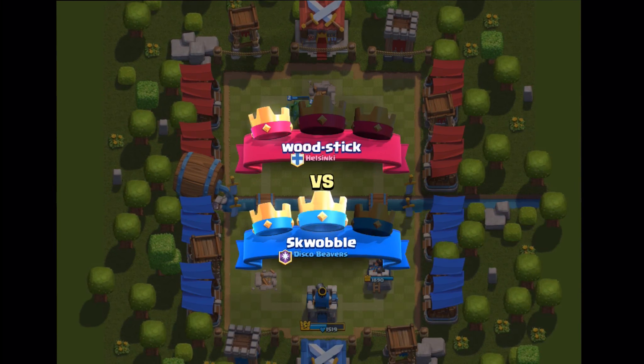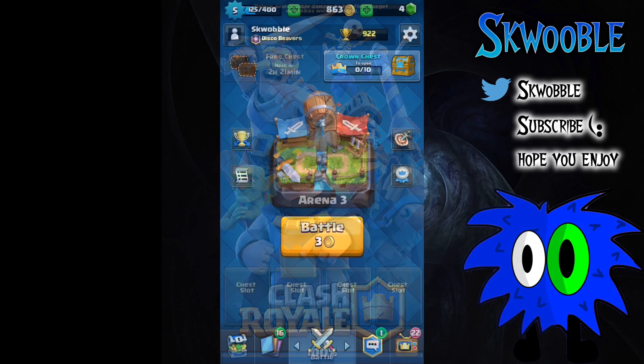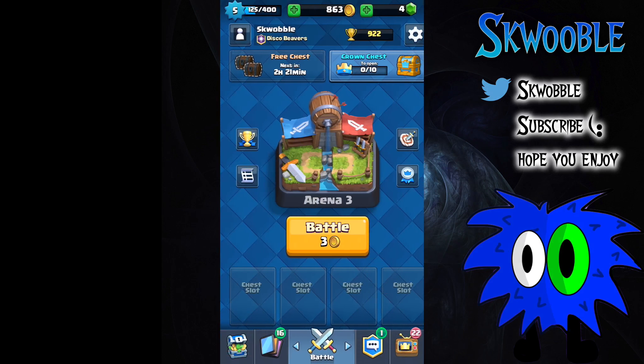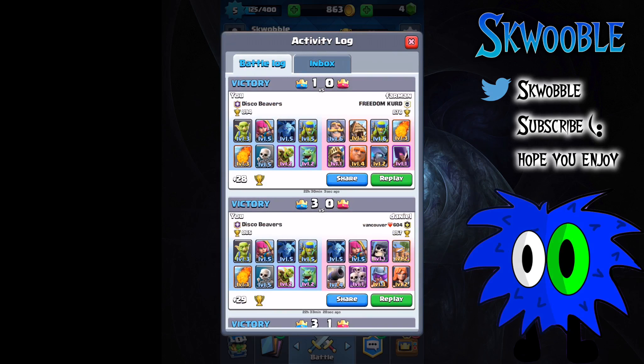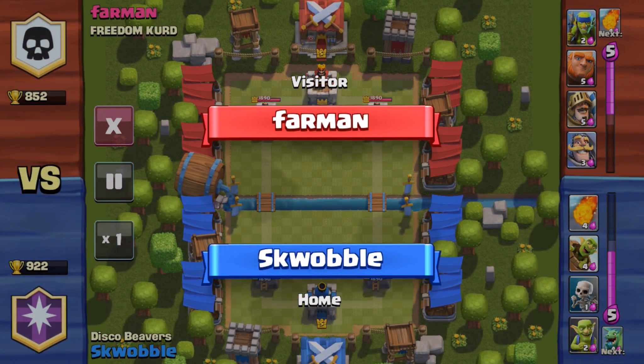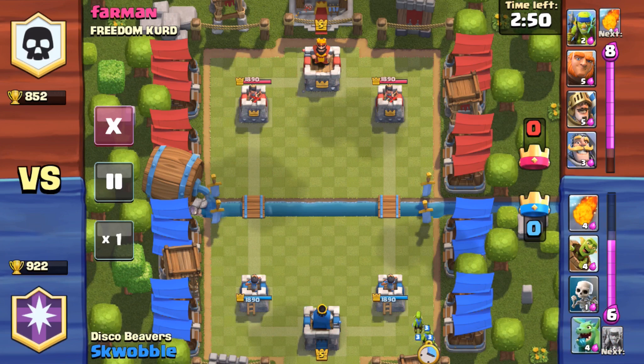So that's my 2.8 average elixir deck. I'm going to go ahead and show you another replay. I only won by one crown on this one, but I held off so well. You'll be able to see how good this deck can hold off attacks, just like the last one.